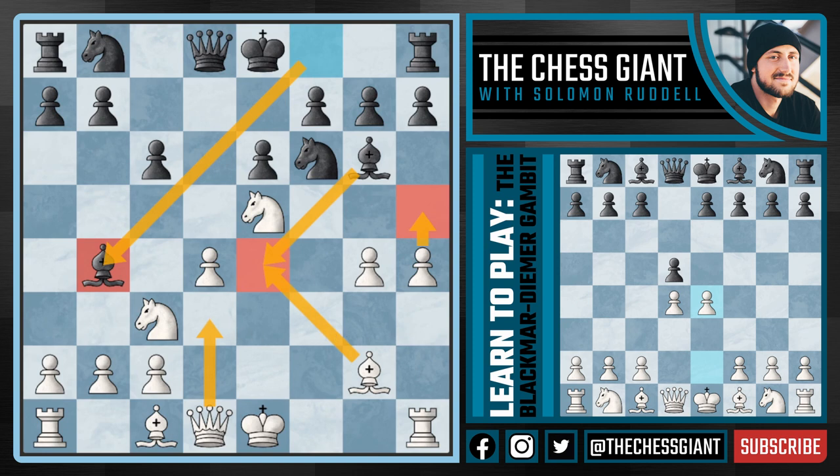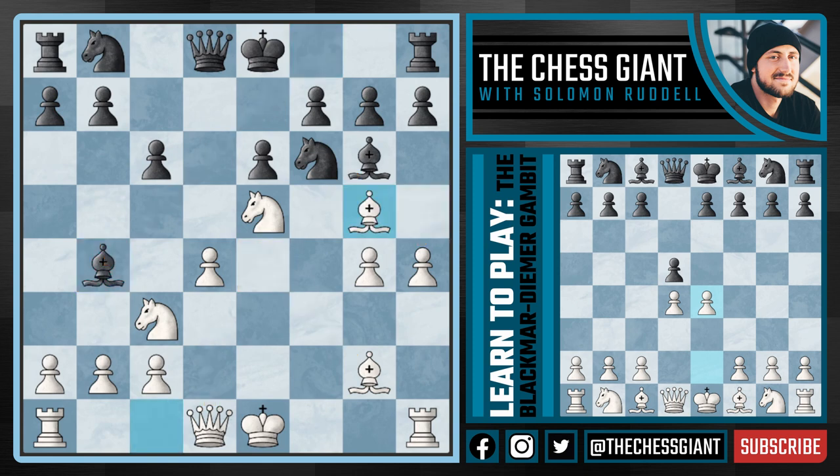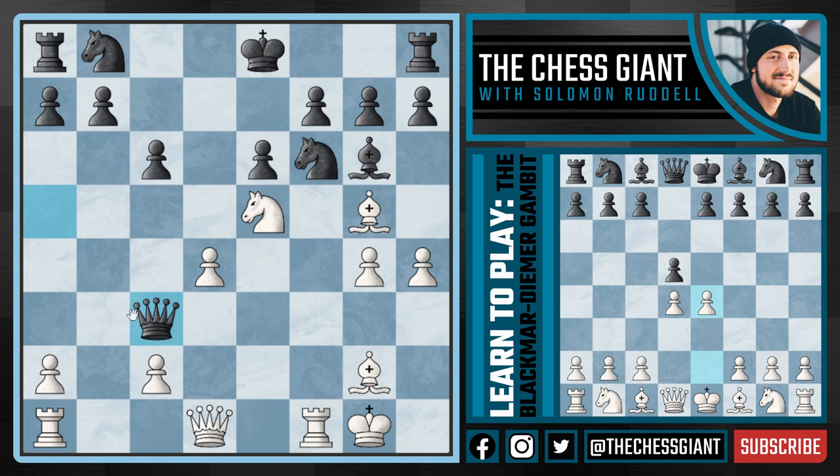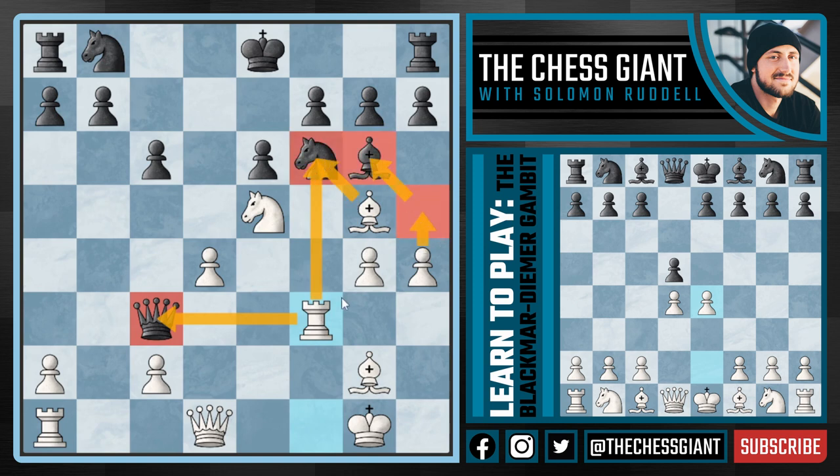White has another option which is actually my personal favorite — Bishop G5, reinstating the threat of H5. Bishop E4 is no longer an option because we simply take off that minor piece, and the Knight on F6 cannot move as it's pinned to the Queen on D8. Usually you'll see Queen A5, Black getting the Queen out of the pin and putting pressure on our Knight on C3. From a practical standpoint I like castling Kingside. We have very aggressive and active pieces, and we don't need to worry about Black winning material by taking on C3 because we continue with Rook F3 attacking the Queen and putting enormous pressure on the Kingside.